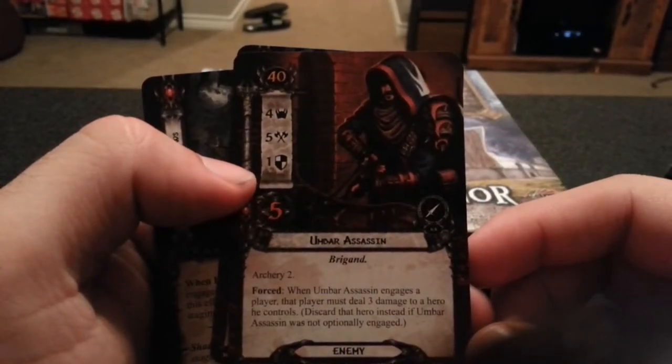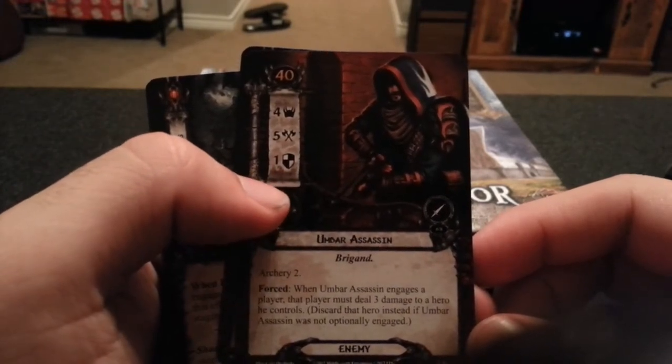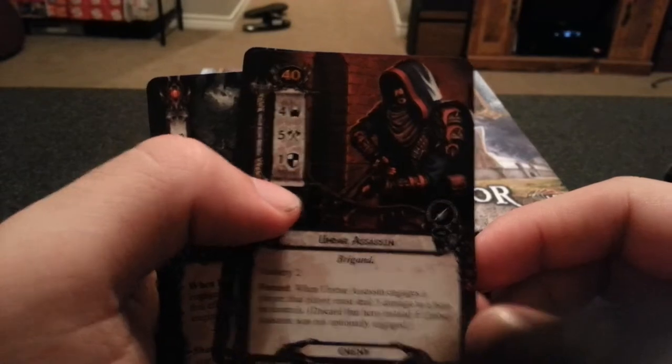Umbar Assassin — Archery 2. When Umbar Assassin engages a player, that player must deal three damage to a hero he controls. Discard that hero instead if Umbar Assassin was not optionally engaged.